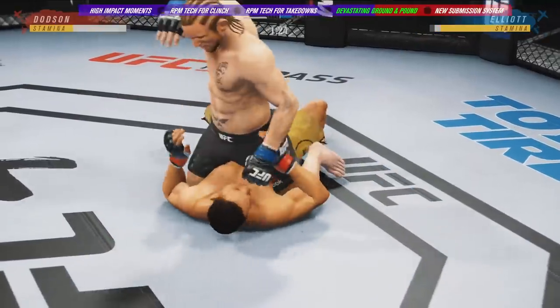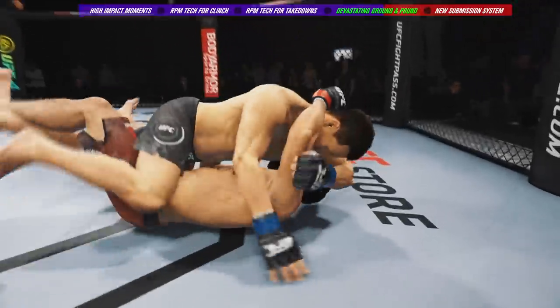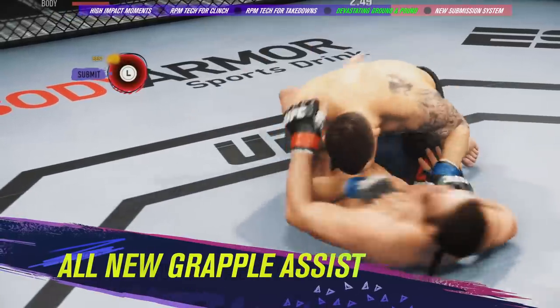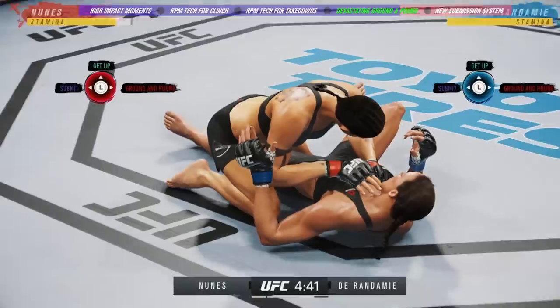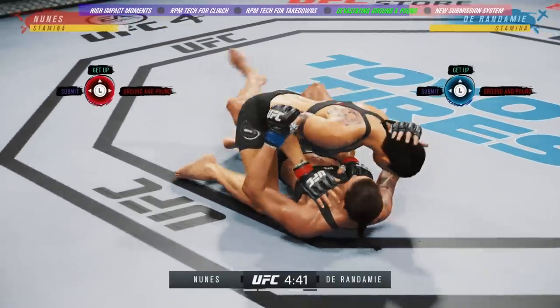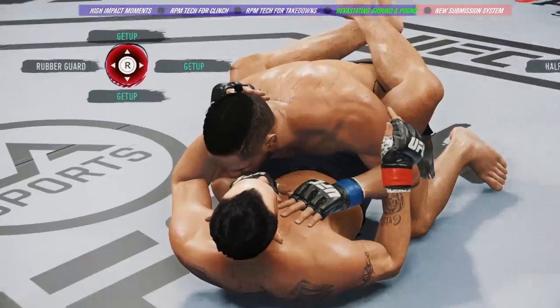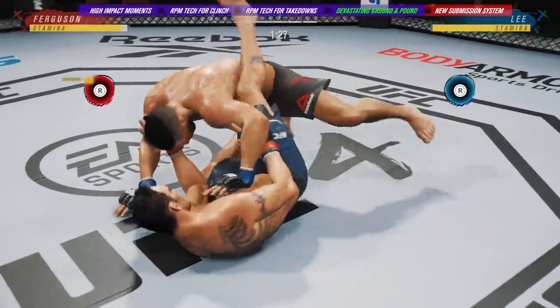A more intuitive control scheme mirrors stand-up striking, benefiting all players and allowing those with high skill to use it to their advantage. An all-new grapple assist control feature offers a new way to operate on the ground. Three simple left-stick inputs allow players to trigger attempts to get up, submit, or advance to a more dominant ground-and-pound position. Legacy controls are, of course, still available for more technically skilled players.